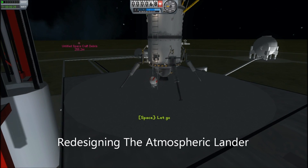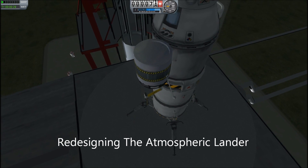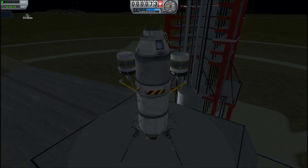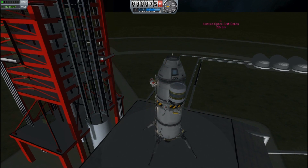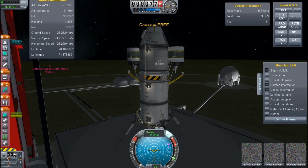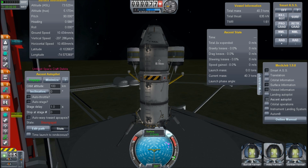Hello, it's Scott Manley here and we are back trying to solve the problems of my interplanetary lander. I've undergone a complete redesign here, as you can see. Gone is the giant engine, gone are the two-stage engines. Instead, I've got two aerospikes tacked onto the side and a single three-meter engine on the bottom.